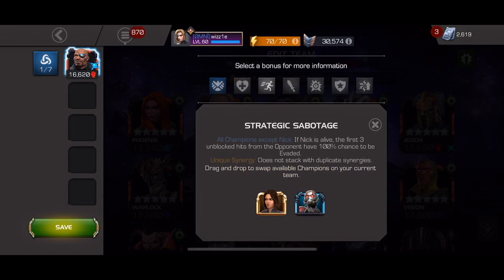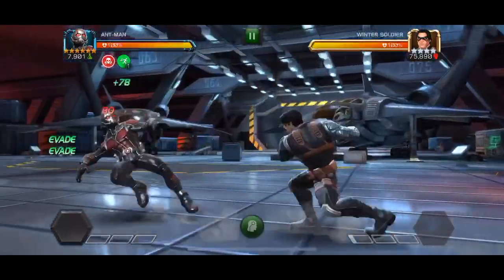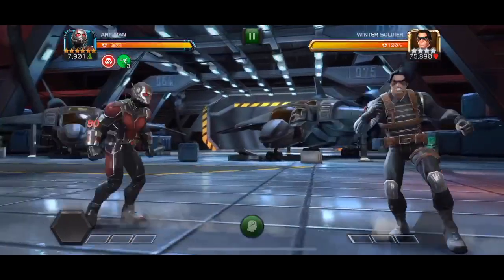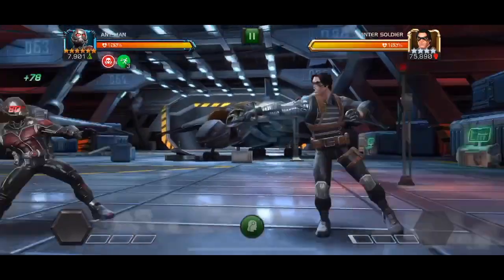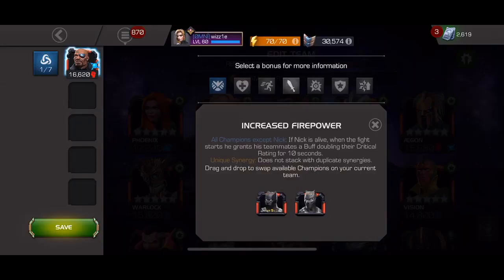There are a couple of champs who benefit from using their evade mechanics. The first one that comes to mind, and I use her quite frequently, is Wasp. Wasp has an evade mechanic and it doesn't happen 100% of the time, but if you can evade, it will allow her to shrug off debuffs, thus making her even more suicide-friendly. So with this synergy, if you have Wasp in your team, you will be able to shrug off your suicides. Also take note that Ant-Man is part of that synergy, so now you have even more of a reason to use the Quantum Trinity.